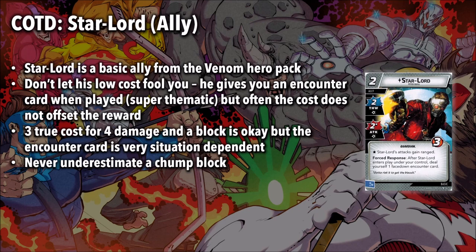That being said, never underestimate a chump block. Three true cost for four damage and a block is okay, but that encounter card just adds so much cost to this character that I'm not super wild about him.